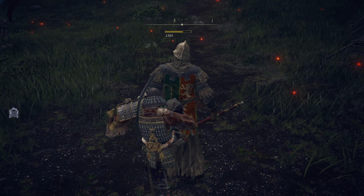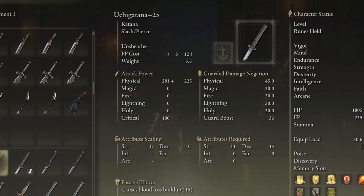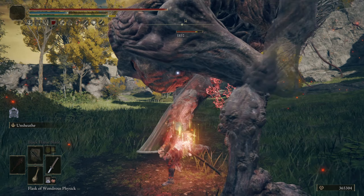The Uchi Katana has stat scaling for strength and dexterity, but for most builds when using a Katana you want to build into dexterity because it has a higher natural dex scaling than strength. Just be sure to have the prerequisite 11 in strength so that you can use the Katana properly.